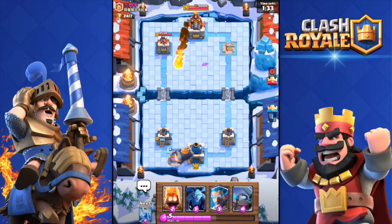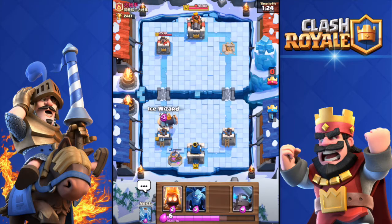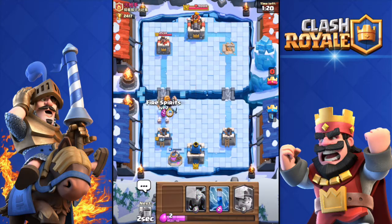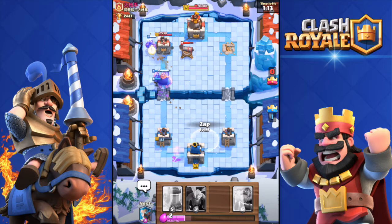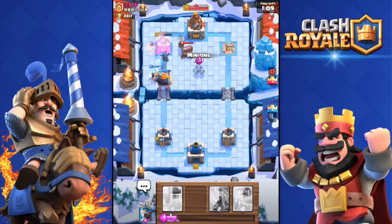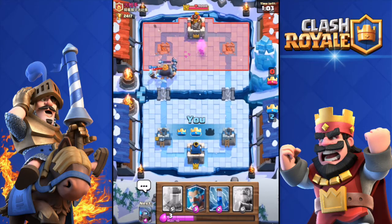I'm going to throw the Royal Giant, but he's going to Fireball my Collector and my tower - that was actually smart, well played. I'm going to throw the Ice Wizard over there, then Mini Pekka and some Fire Spirits, in case he drops that Minion Horde - the Fire Spirits will take the Minion Horde out. Huge push over there, I don't think he has elixir to defend.